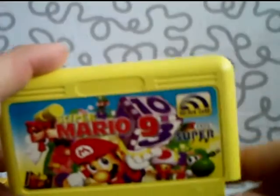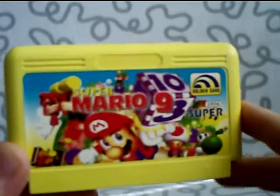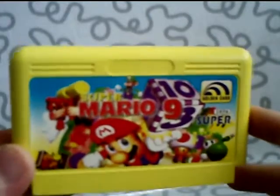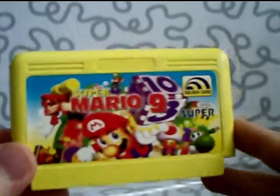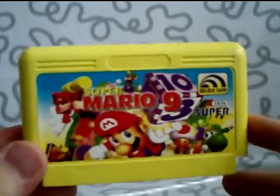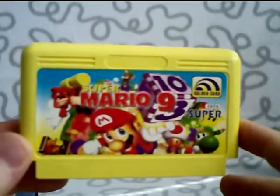Mario 9 — it's a gold card again. You can see it has some prints from Super Mario Party, but it is a pirate version of Mario 9 from another game. Look it up on YouTube — just type in Mario 9 and you will see the game.